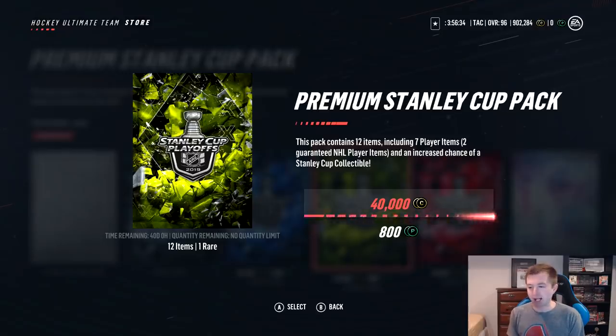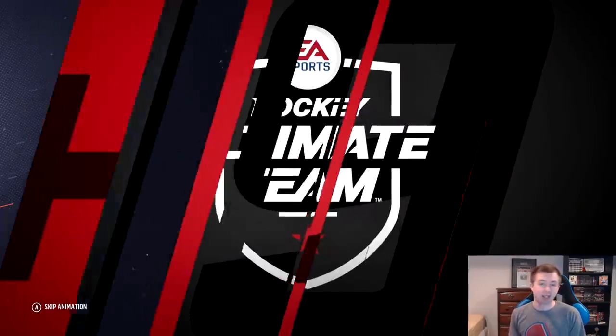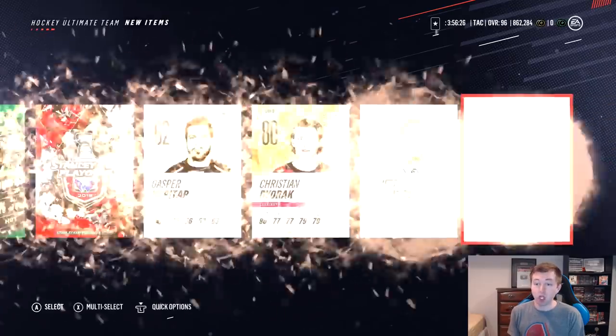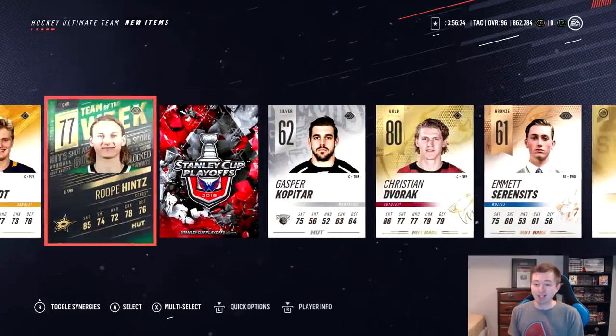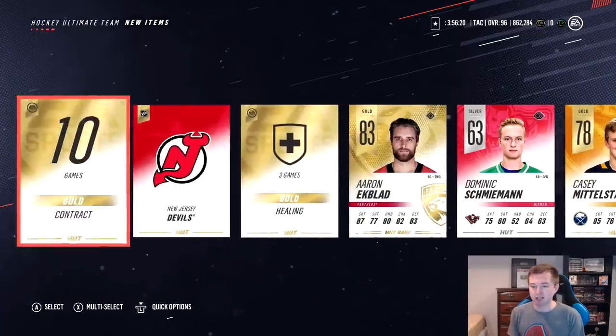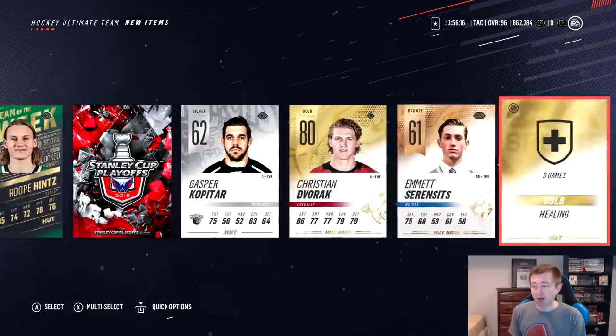We're going to try another premium pack here. I know for the collectible the odds aren't as good — I think you just want to open up the ADK for good odds of getting two — but we'll blow this one up and see if we get another good pull. We got Team of the Week hints. Aaron Ekblad as well. Plus a collectible. And we get a gold rare Dvorak there. I'm pretty happy with both 40K packs we've opened.